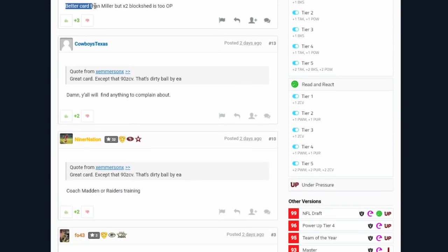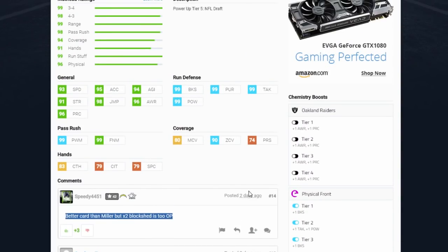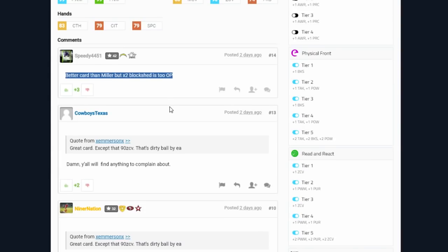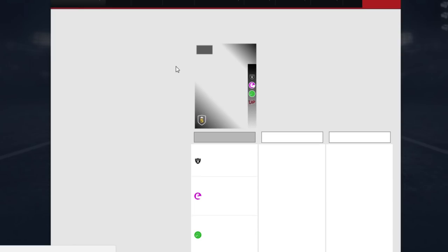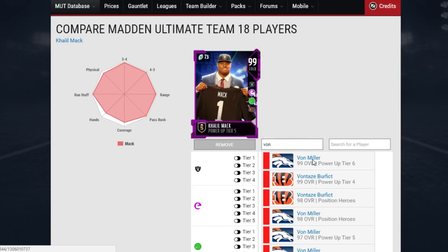Some comments say he's better than Miller, but 2x block shed is too OP. I tend to agree — having Von Miller gives you block shed times 2 to your entire team, which helps so much. So you're sacrificing Von Miller for Khalil Mack. Let's go ahead and compare them and see what each is better at. We'll tier them all the way out so no one has an unfair advantage.